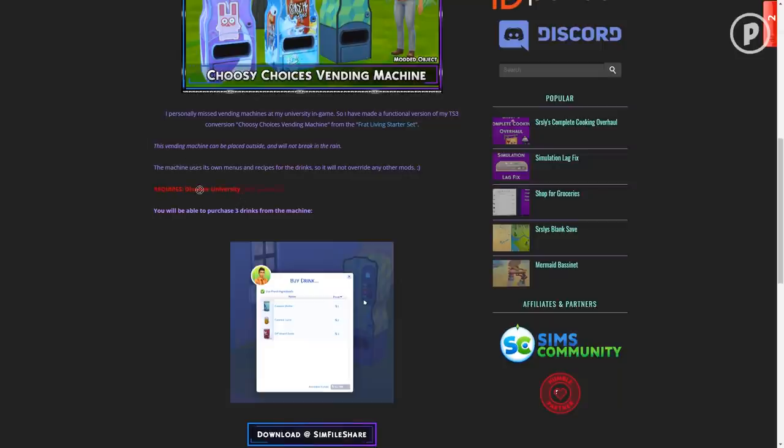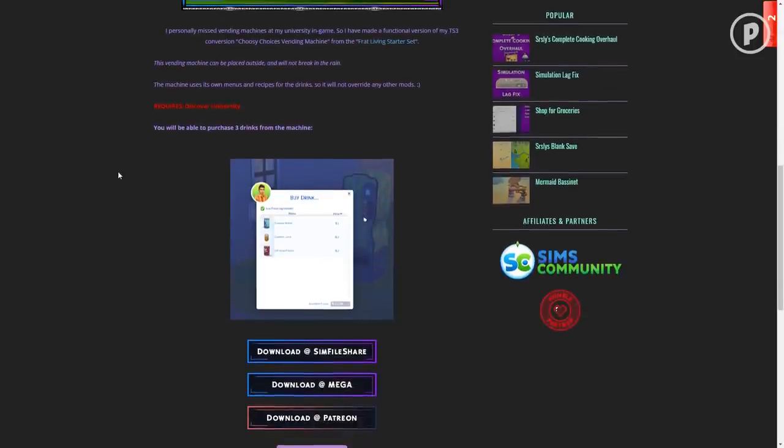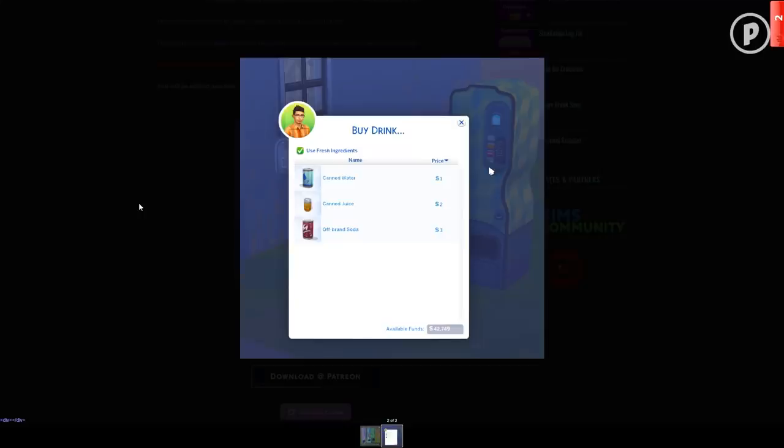The machine uses its own menus and recipes for drinks, so it will not override any other mods. It does require Discover University — it says so in red — so if you don't have Discover University you won't be able to use this mod. You'll be able to purchase three drinks from the machine: canned water, canned juices, and off-brand soda, starting at one simoleon, then two simoleons, and a maximum of three simoleons.